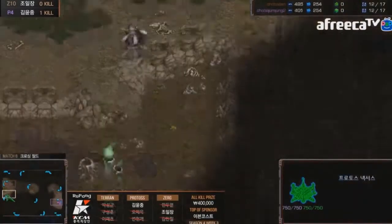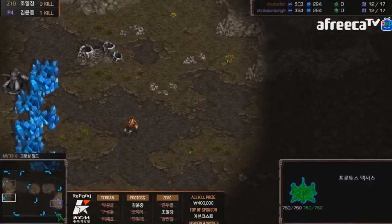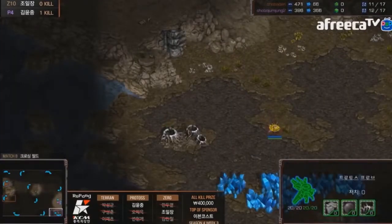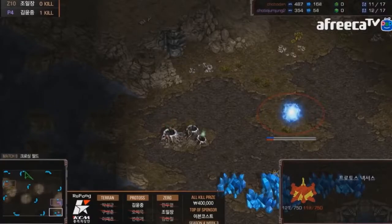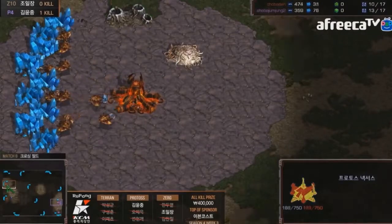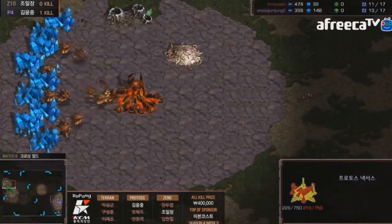Shuttle is going for a Nexus first — something we actually see quite a bit on this map, with players going very greedy on the economy because the rush distance is very long. Unlike Heartbreak Ridge, you do have a very long rush distance, and since you can defend your main ramp with a very small choke, it's easy to go for a greedier backdoor expansion.